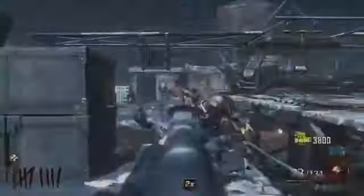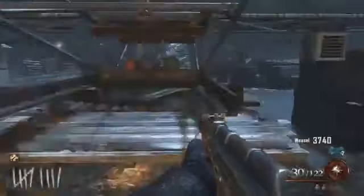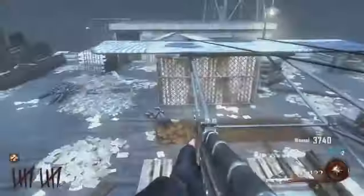Hey guys, it's Max here and today I'm bringing you another Mob of the Dead video, showing you how to Pack-a-Punch. The Pack-a-Punch machine is located on the Golden Gate Bridge, and the only way to get there is to fly a plane over there.